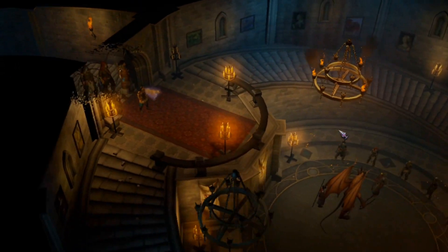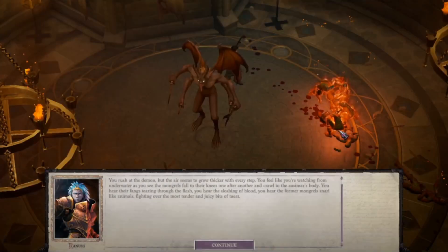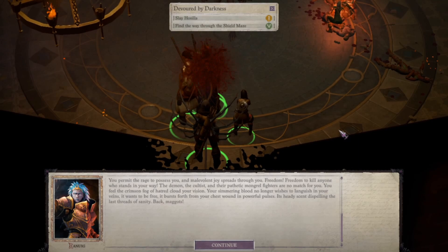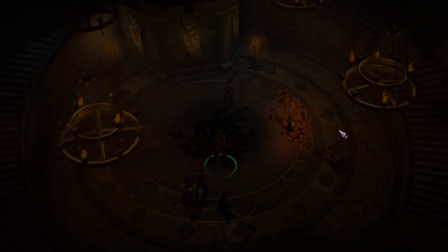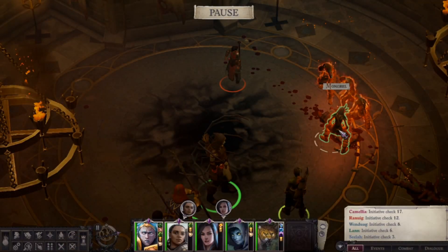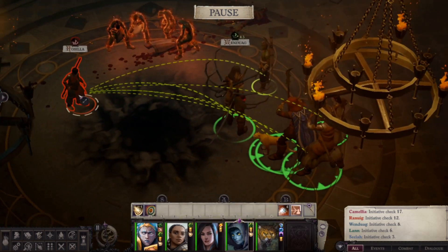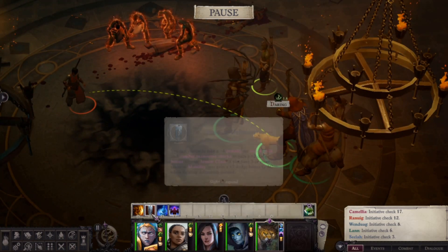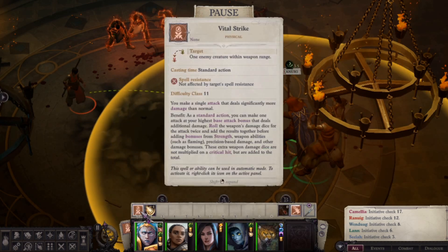Here we just buff ourselves and cast True Strike — casting it early really helps a lot. The buffs are nothing much: Mage Armor and Protection from Evil on the party. We also bought a scroll of Blur from the mongrel base to cast on our party. Otherwise it's just Enlarged Person, Haste, and of course the True Strikes. Our main character also has Mutagen, so we have that as a buff as well.